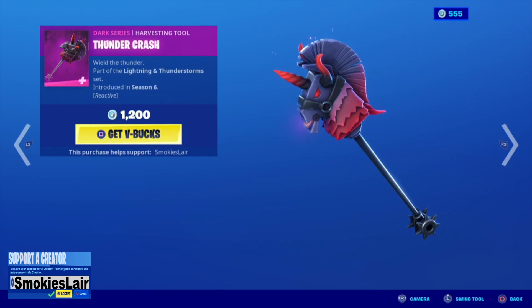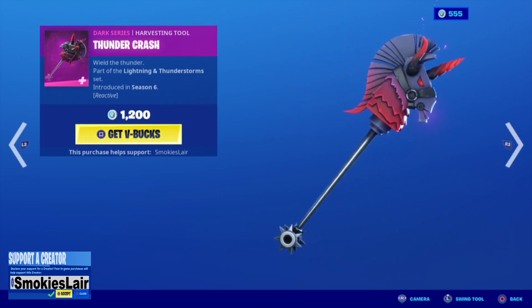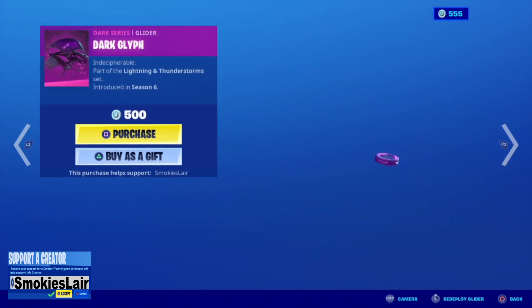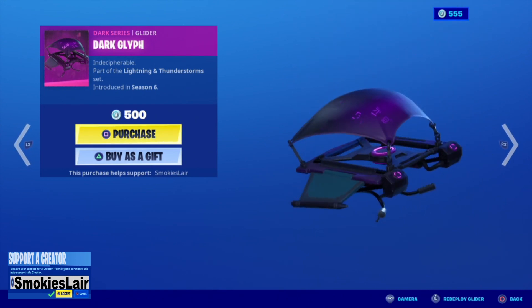All right, next up Thunder Crash. I think it's freaking sick man, they're pulling out the stops in this item shop. Let's see what it sounds like. All right, after that guys we got Dark Glyph — a reskin of the OG glider. Not bad.